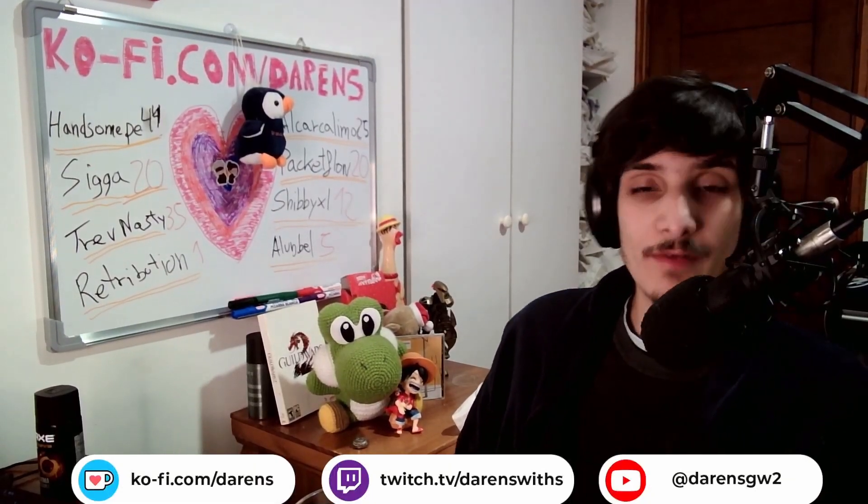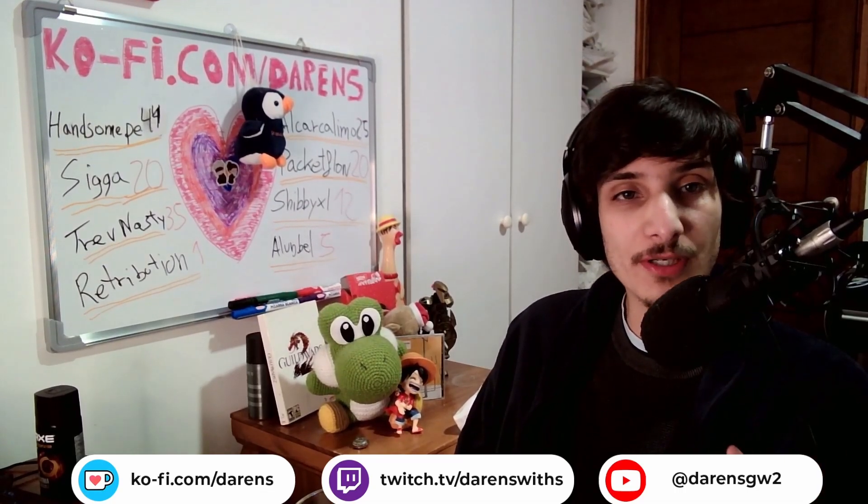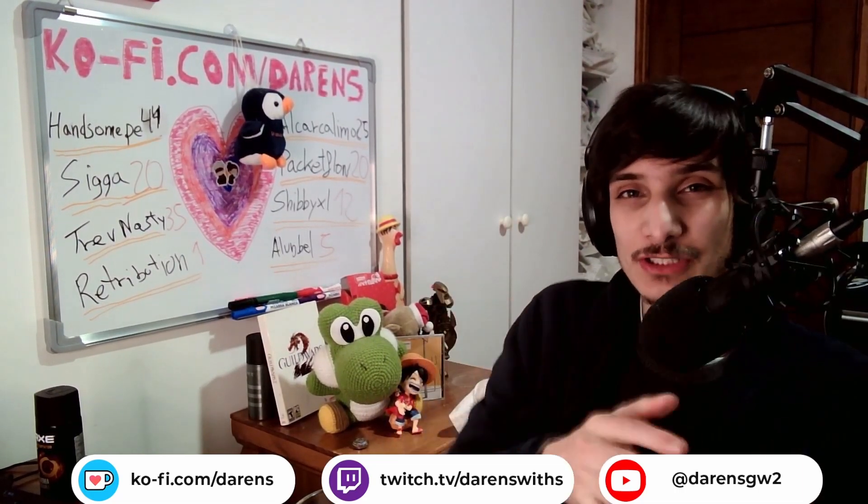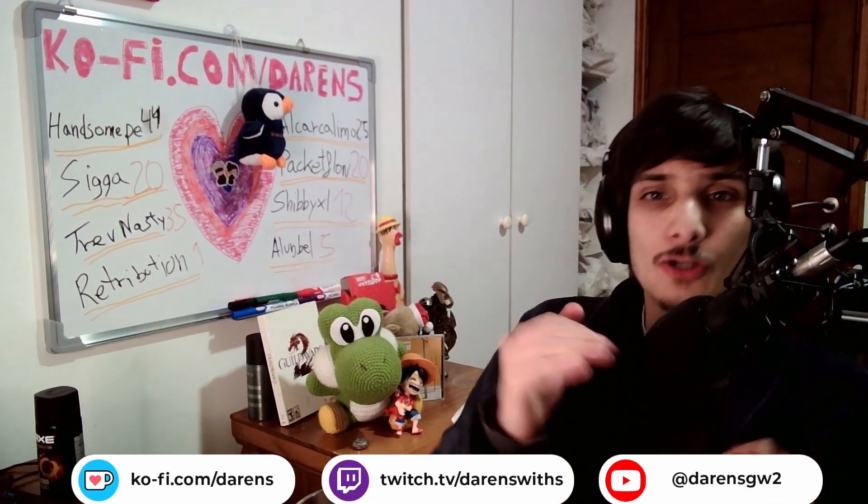Have you ever wanted to get better FPS on Guild Wars 2 but couldn't, even though you have a very good computer? The game just doesn't run as well as it should considering what you have. This video will probably help you, as there's new software released a few months back that can actually be used to get better FPS on Guild Wars 2 — you can transform 30 FPS into 60 and make the game more consistent.